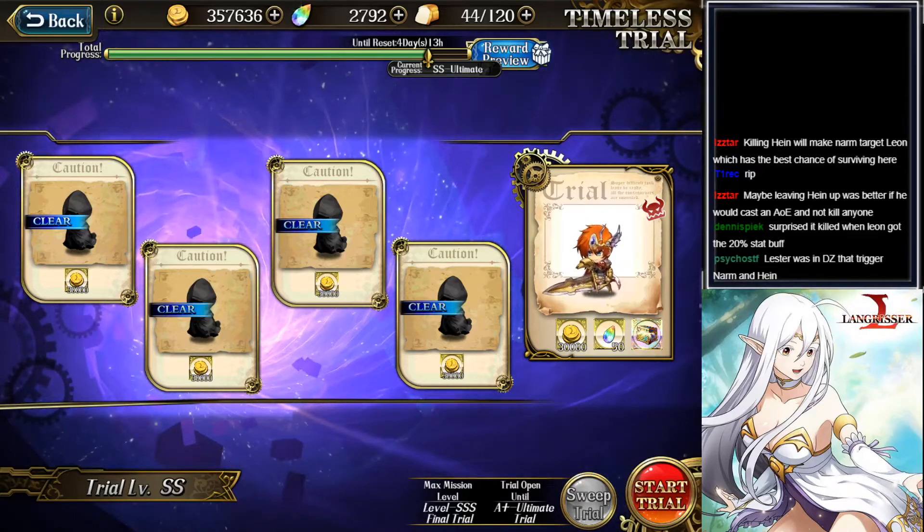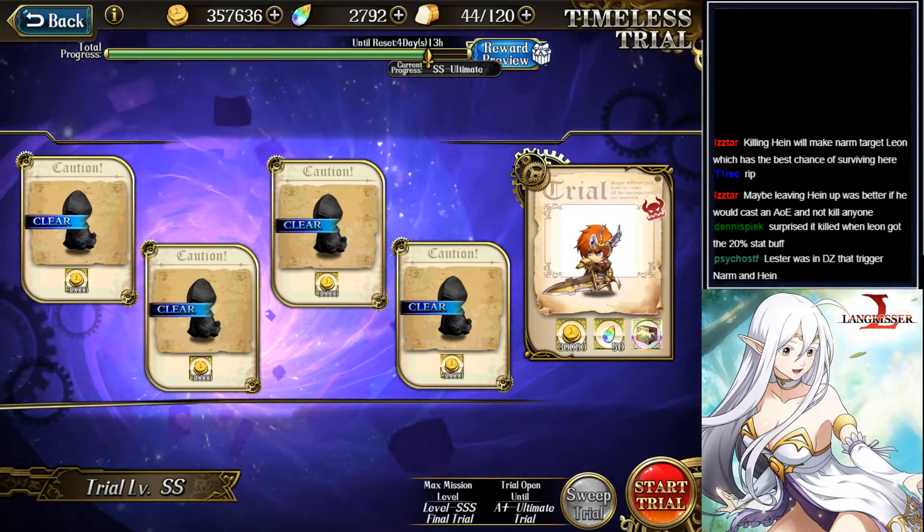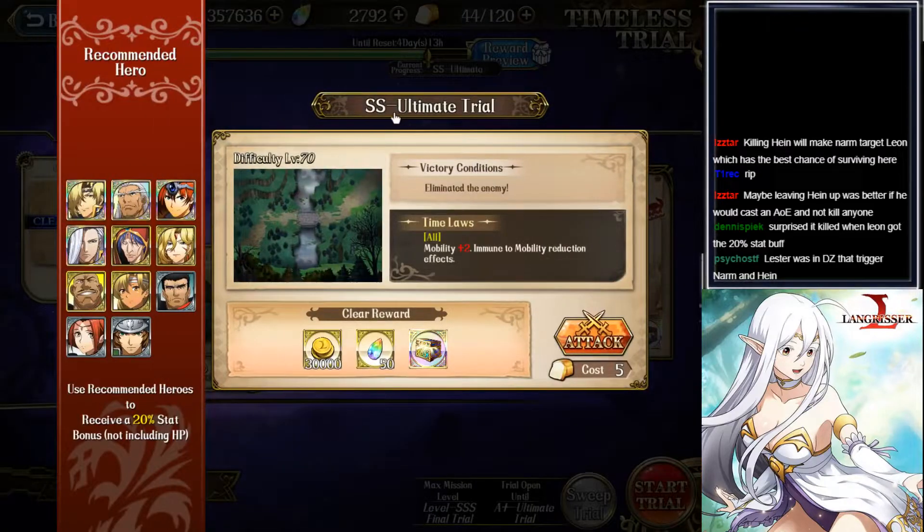Hey everyone, this is Nitro. So in this video, I am going to clear the SS Ultimate Trial, which I failed once because of an unexpected occurrence. For this fight, the time law is mobility plus 2 for everyone, and all characters are immune to mobility reduction effects.